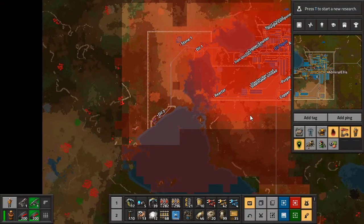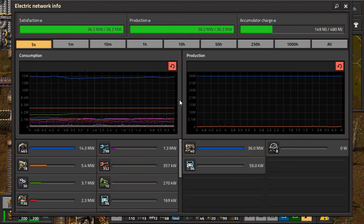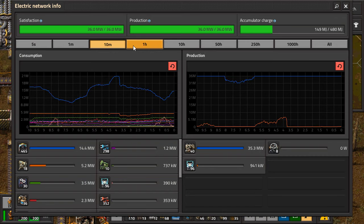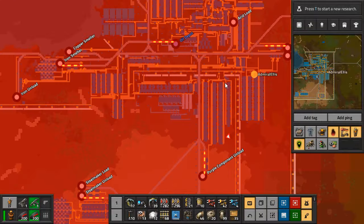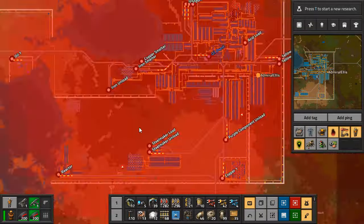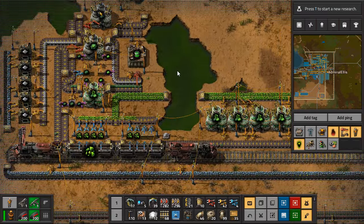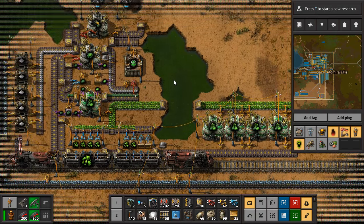So at least we aren't using our accumulator charge — well, we are, but we're teetering on the edge. I'm impressed that we continue to use this much power right now because we aren't even researching anything. Still 26. I thought I saw a bright one on the conveyor belt, but that was just my imagination.